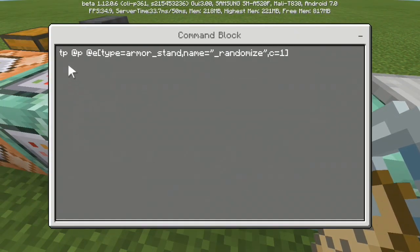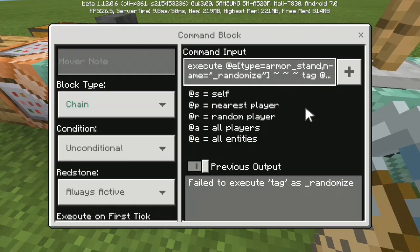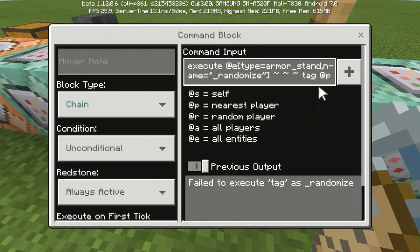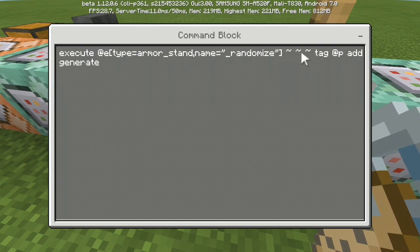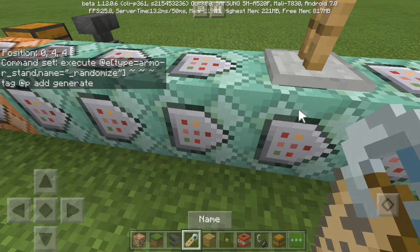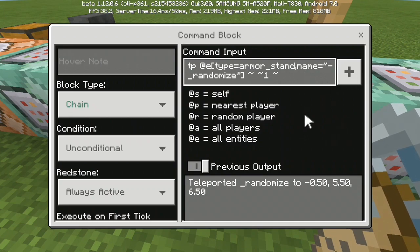The third command will be teleporting our player into the armor stand itself - very simple. The fourth command will execute as that armor stand, giving the 'generate' tag to the nearest player. After we add that tag, we teleport the armor stand back because we don't need it anymore.